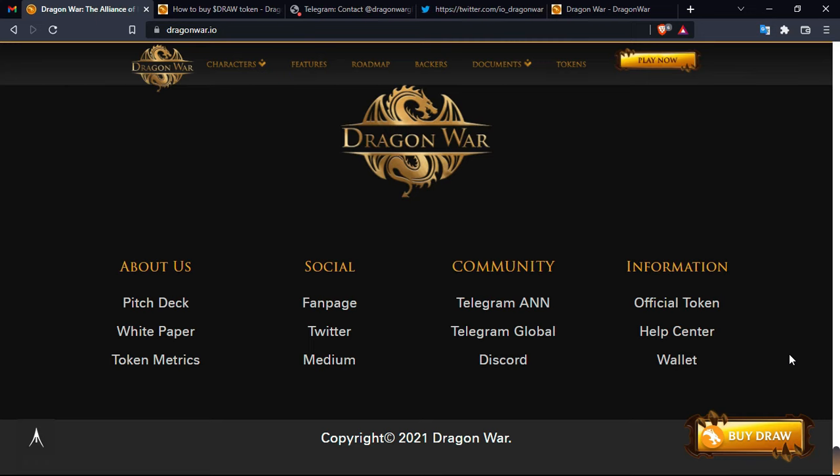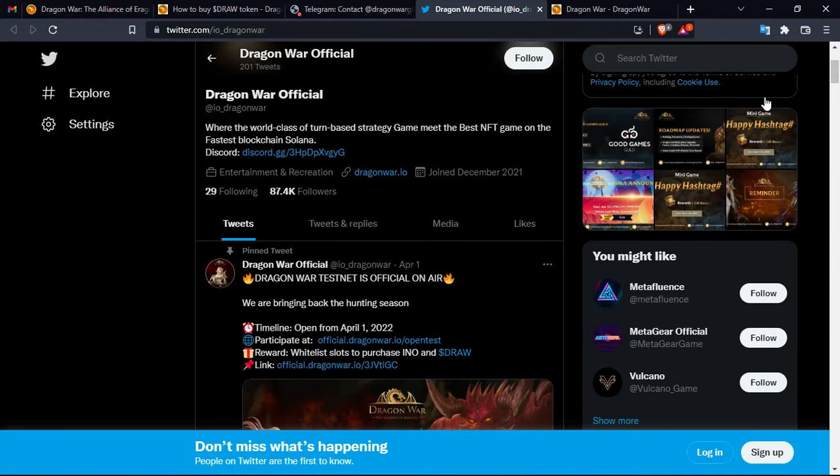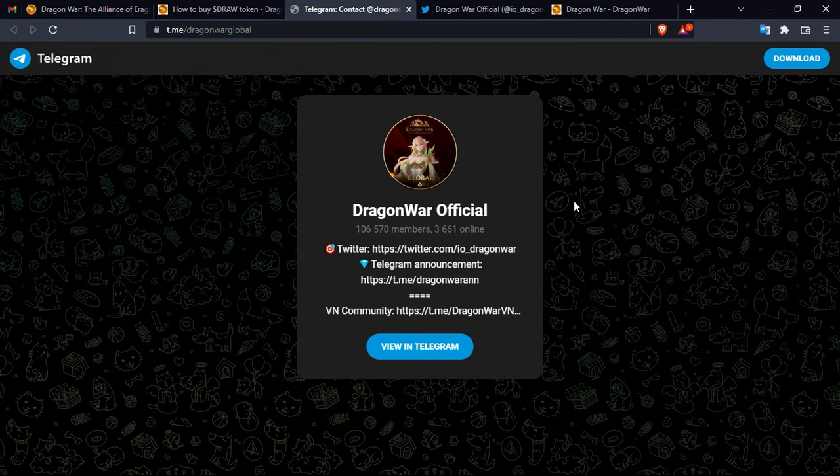All the links you need for your own research — including social media — are available on the platform. For example, you can follow them on Twitter and join their Telegram community. Following is free, so there is no risk involved; as an investor you will receive all the latest news. Their Telegram community has over 106,000 members with more than 4,000 people online, so you will always find someone to discuss the project with.